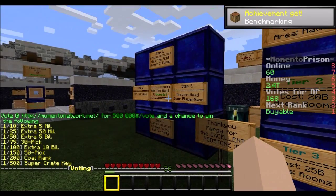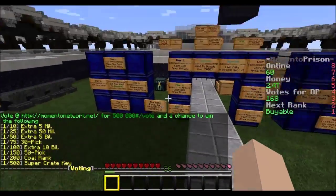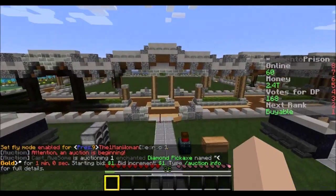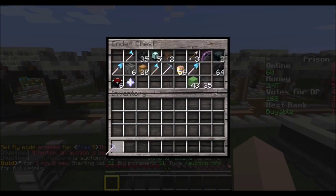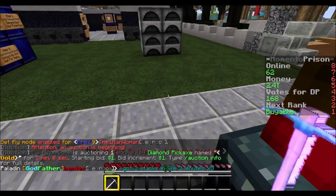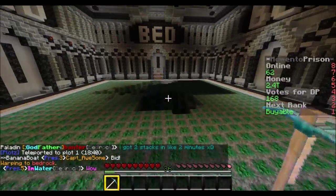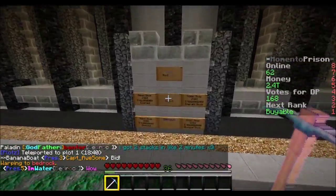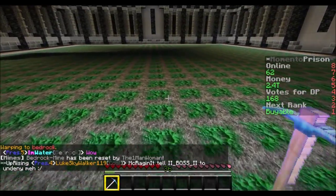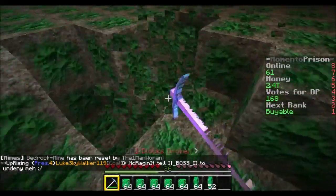Wait a minute, I have been on this server before. I'm just gonna activate fly without typing, open my ender chest without typing, not drop my OP pick, go to my plot, and then go to my bedrock mine. I'm bedrock rank so I'll just mine - that's always a great thing to do on a prison server.